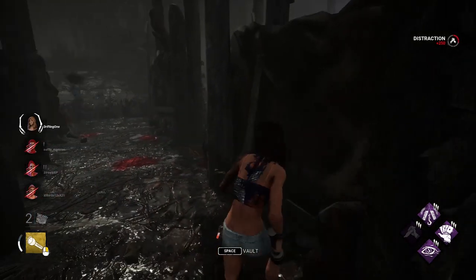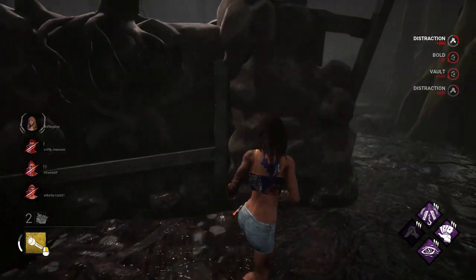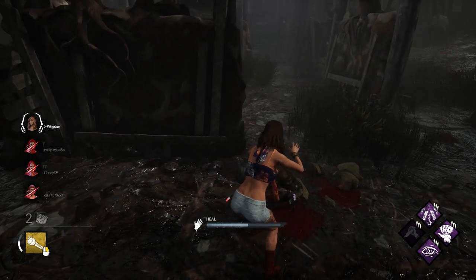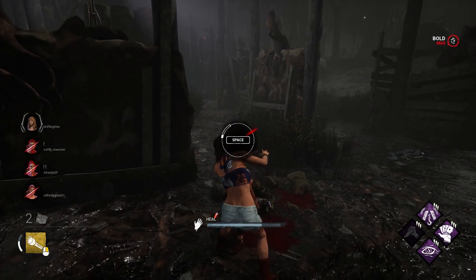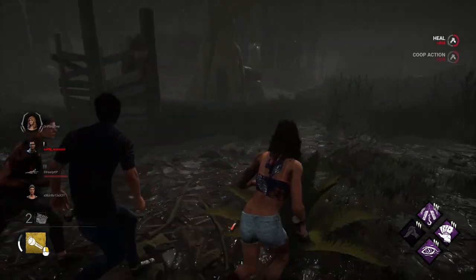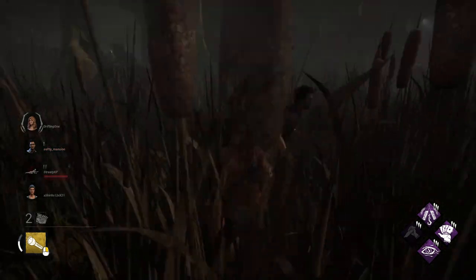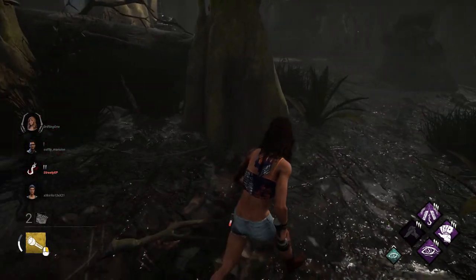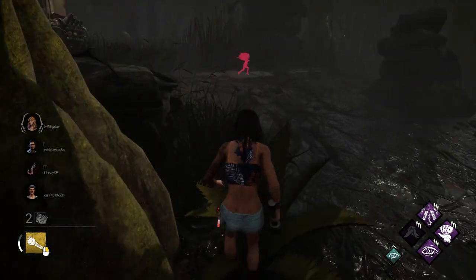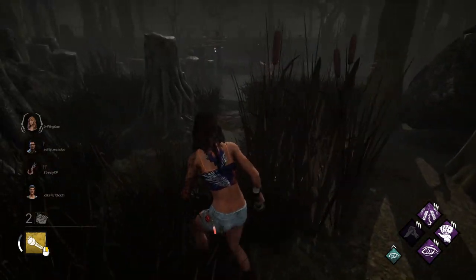We're all getting stuck on each other. This is getting just a little bit degenerate. This person still isn't fully healed from when I was healing them earlier. She's dead. No Decisive Strike — no one runs that perk anymore. Well, this game just got a little bit harder. I don't think she realized she was on Death Hook when she took her to the basement. Look — we can see exactly where she's going.